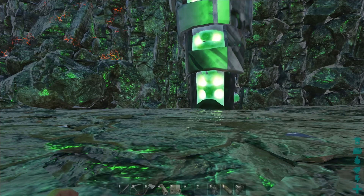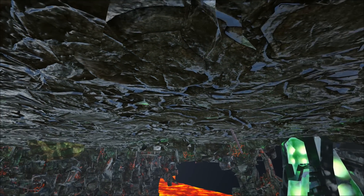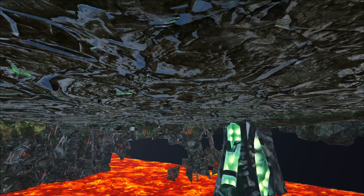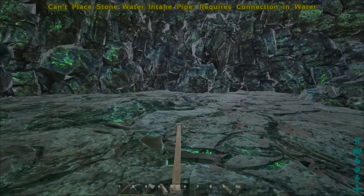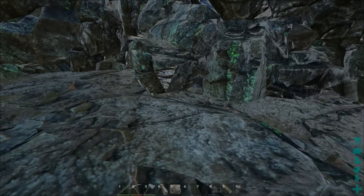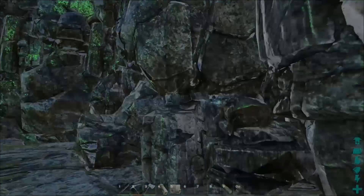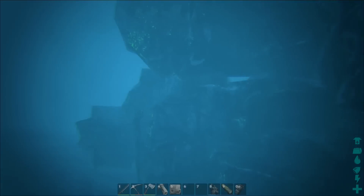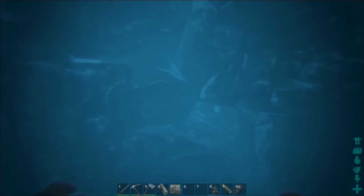If you go prone and then press K, you can actually look through the world. If I try to put an intake pipe right here, you'll notice it's not even close to the lava — the lava is way underneath it, so it's not going to reach. So what I was trying to do was glitch the intake pipe into the wall. If you come over here — watch this. You get the underwater sound effects and vision, but the game doesn't actually treat you as underwater since there's no oxygen meter on the right-hand side. So it treats you like you're still in a cave.